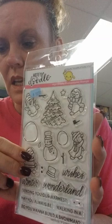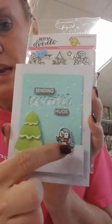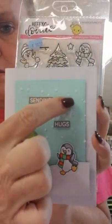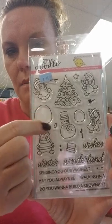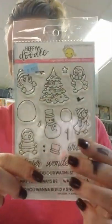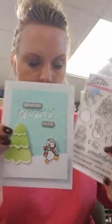The next one is called Want to Build a Snowman. Here is a cute sample using the penguin and the tree — the tree is actually separate from this set. You've got three or four different penguins and a snowman. There's a little hat by itself that you can add onto one of your penguins, and you can make the snowman taller by adding extra snowballs however big you want. Sentiments include: Winter Wishes Wonderland, Sending you our warmest, May you always be walking in a, and Do you want to build a snowman? There's probably a coordinating die for this one too.